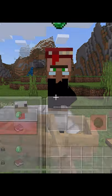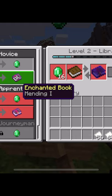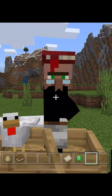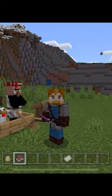Once you get a mending villager, be sure to trade with him to lock him into place. And of course, once you get enough emeralds and the right book, you can trade for your mending book. Thanks for watching!